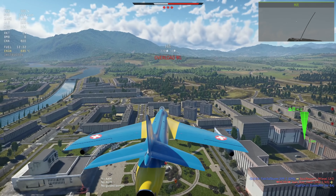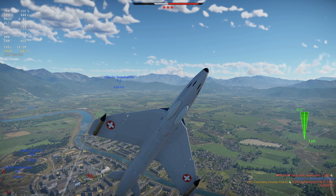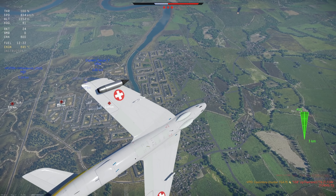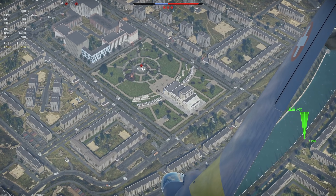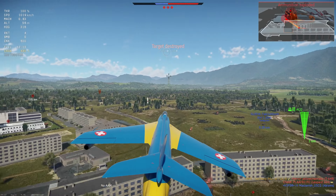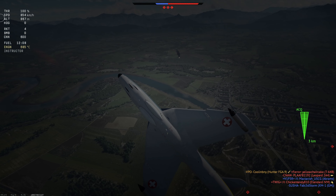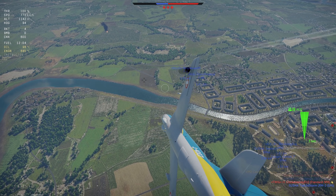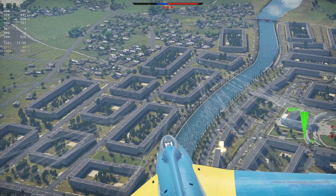Sixth, a very powerful setup of four 30mm cannons with a total of 600 rounds. Seventh, radar — though of course not a great radar. Eighth, extremely durable wings that will not break under intense turning load. Ninth, really good RP and SL bonuses. For weaknesses: first, no countermeasures, which is a problem at 9.7 BR but less so if it drops to 9.3. Second, it still lacks an afterburner and higher top speed. Third, it can only carry two missiles.